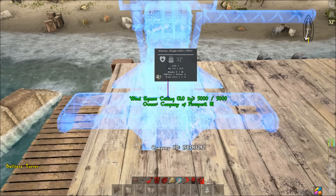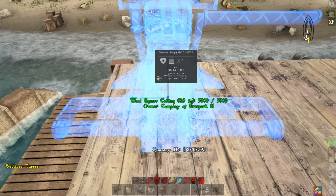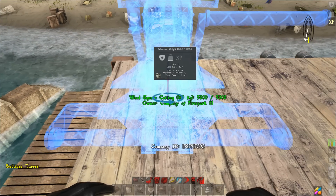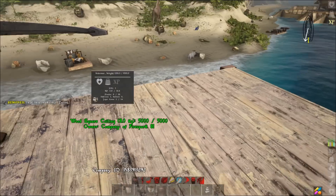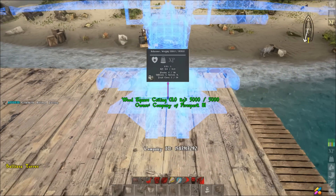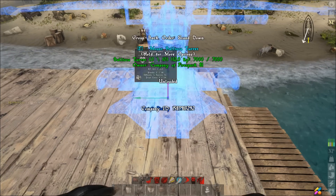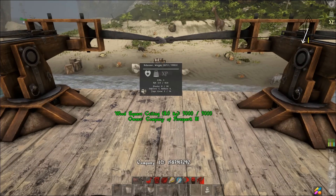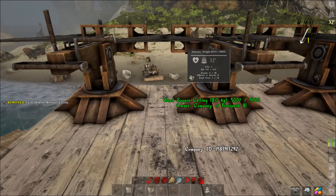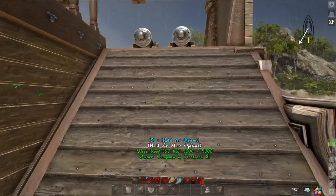We're going to put a ballista here — it's hard to line up the front but I like to line up the side with that reference line, something like that. Then we'll make another ballista and do the same thing on this side, placing it just like that. You should be able to comfortably fit a third one in the middle, just like that.